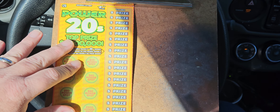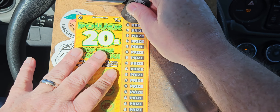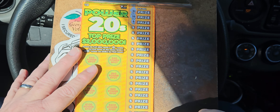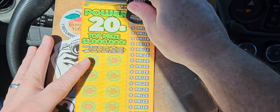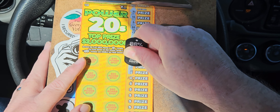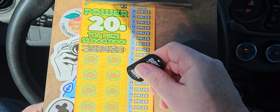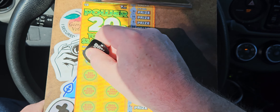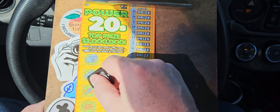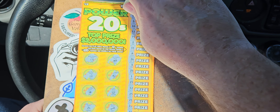This one's a little more difficult. On these we're looking for the stars or the double. We're on ticket number 14 on this one. Looking for those stars — nothing. Looking up here for the money bag, a piggy, a safe, a bell, a ring, a hat, a crown, a diamond, and a key. Nothing on that one.